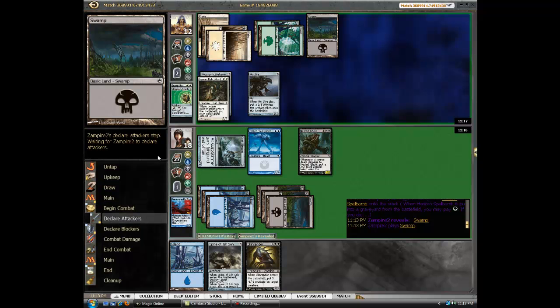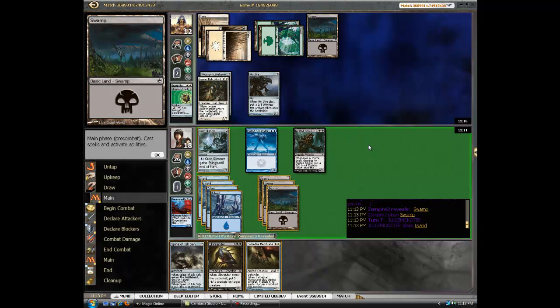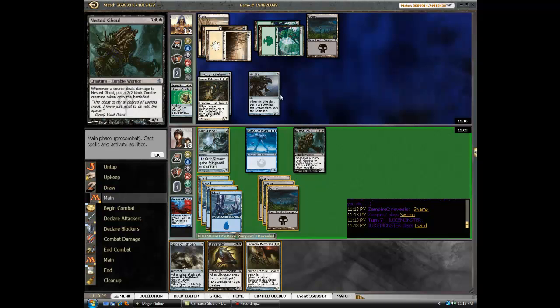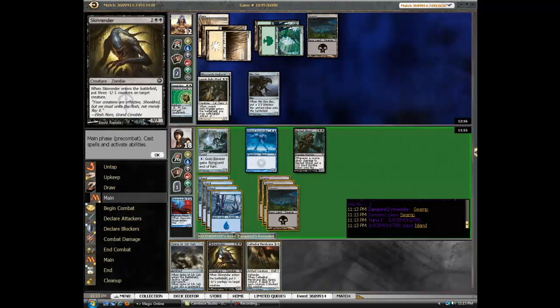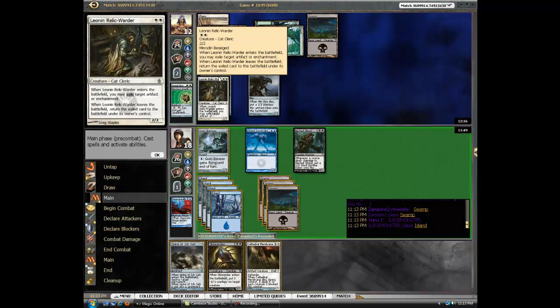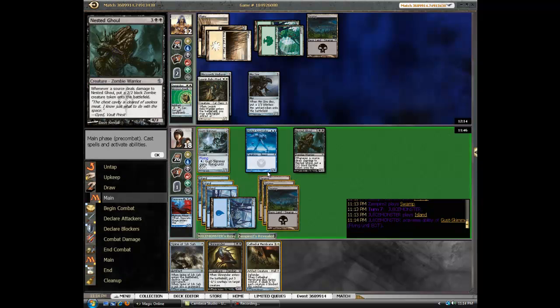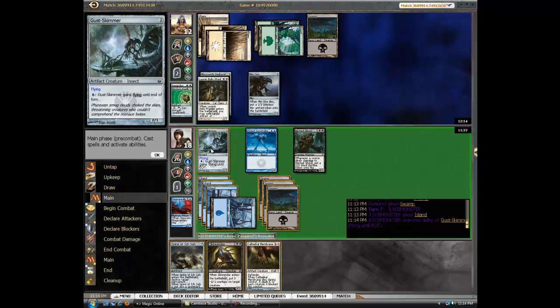So he can now play something. Whenever a source deals damage to him, put that on the battlefield. He'll kill it and get some more land. Do I want to Skin Render his Relic Warder so this can get through, or force him to pop a Sire? Probably. Although I am pressuring him with the Skimmer. I'm not using Spine. I think I'm just going to keep attacking with the Skimmer.